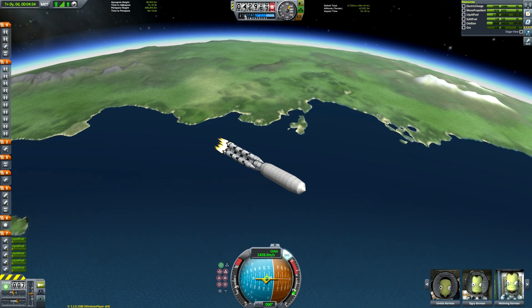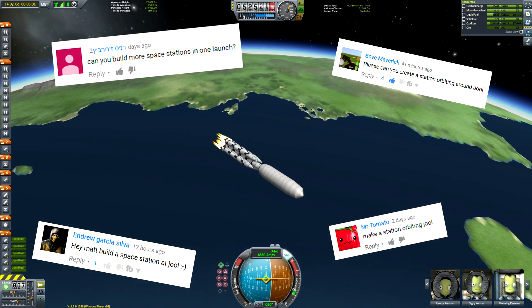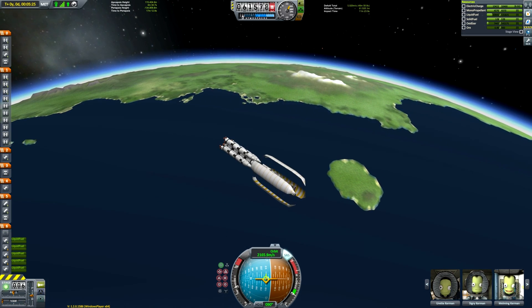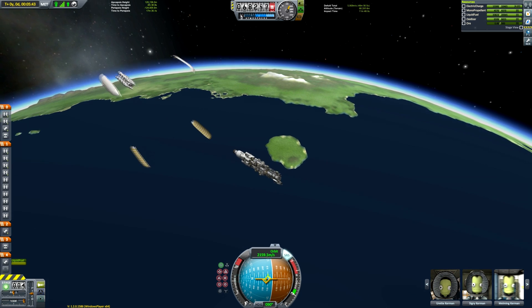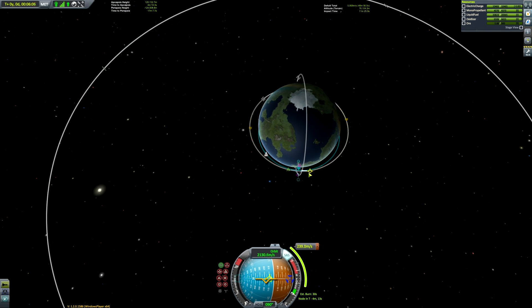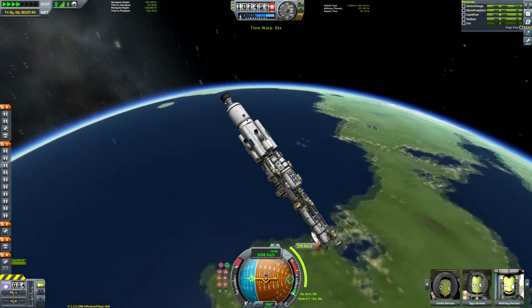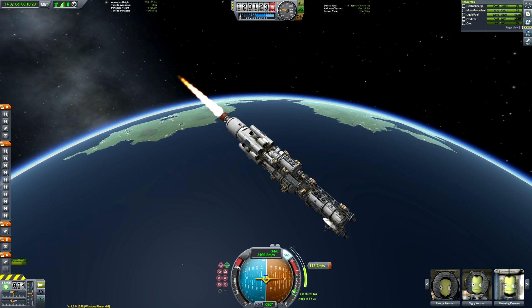Introductions and formalities out of the way — this is a fairly well requested video of me constructing a monolithic space station around Jool, which is the Kerbal analogue for Jupiter, for those unfamiliar with the Kerbin system. It's a fantastic place to visit, not only because it's visually stunning and unique as the only gas giant in the game, but also because it has five moons orbiting it. There's Pol and Bop, which are tiny and very easy to land on.